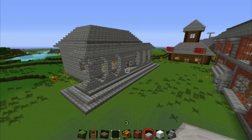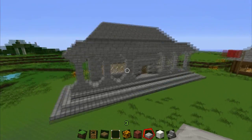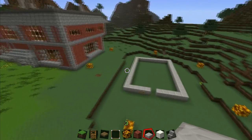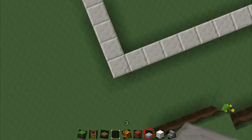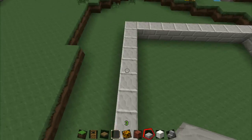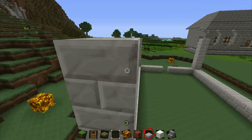Hey guys and welcome back to the Let's Build for the town for our cops and robbers map. Last episode we completed the bank. This episode we're going to be going on to the post office, which is located right to the right of the police station. Let's get building.